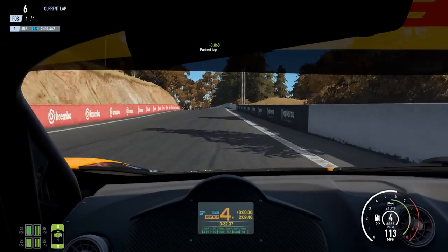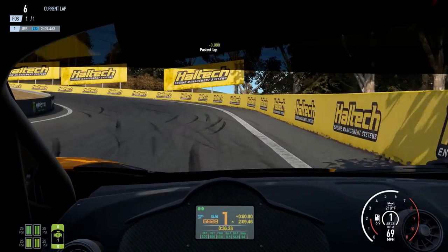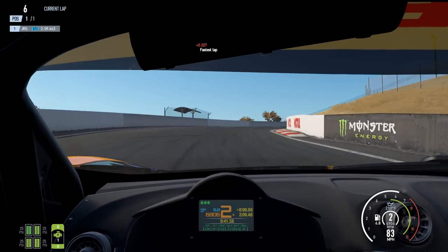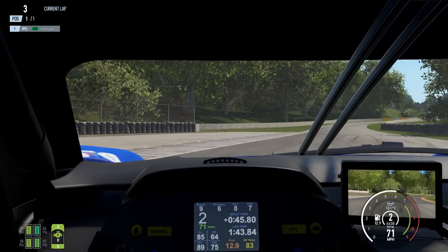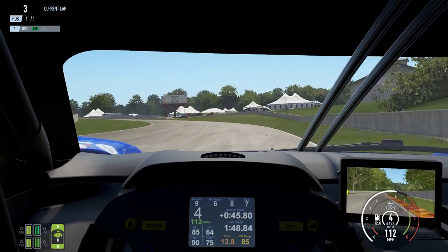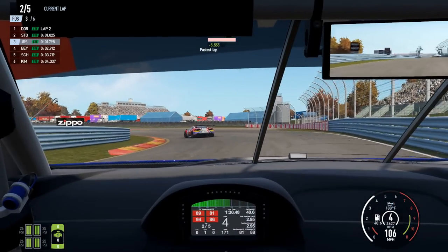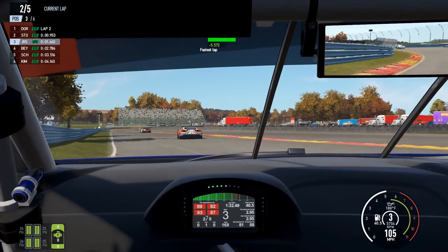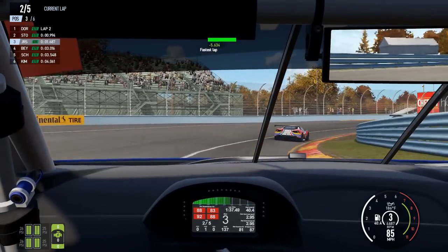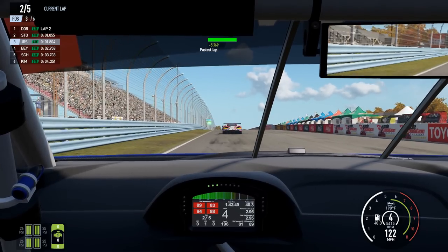As for the tracks from Project Cars 1, they also appear to have received some work. Bathurst, which was way too flat in the first game, now feels like you're actually driving up and down a mountain. But there are still corners that don't feel quite right — the penultimate corner at Road America feels flat, and the last two corners at Watkins Glen feel like they lack the camber. Still, big improvements over the Project Cars 1 versions.